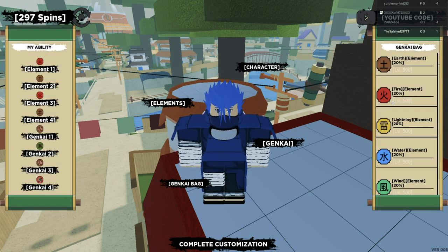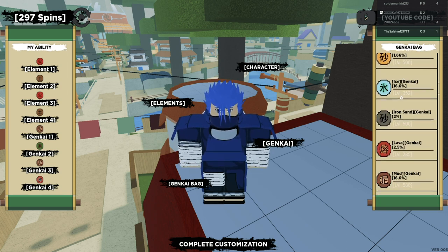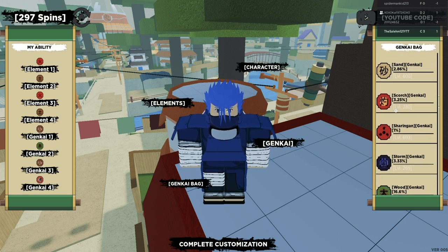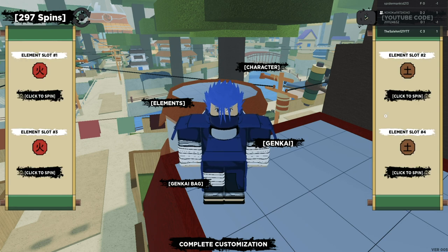Once you hit over 100 spins, that's when you start getting decent KKGs. A decent KKG in my opinion could be Particle — that's a 2% chance — Lava, Sand, or Scorch. Now for the super rare KKGs like Rinnegan and Sharingan, you'll have to go over 300 spins to guarantee them. At times you could get super rare KKGs past 200 spins, but to guarantee it you need over 300. These Fire/Fire and Earth/Earth elements help boost your chance of getting rare KKGs before even hitting 300 spins.